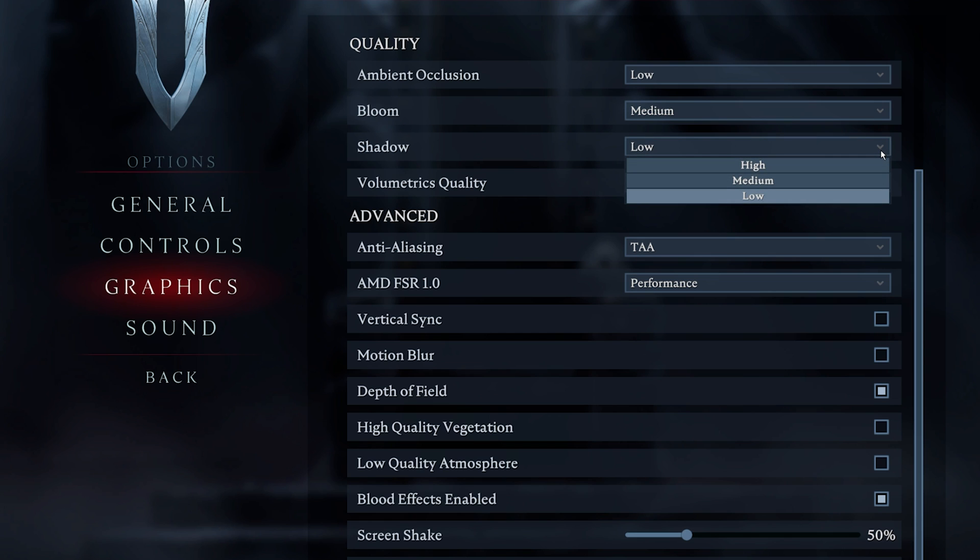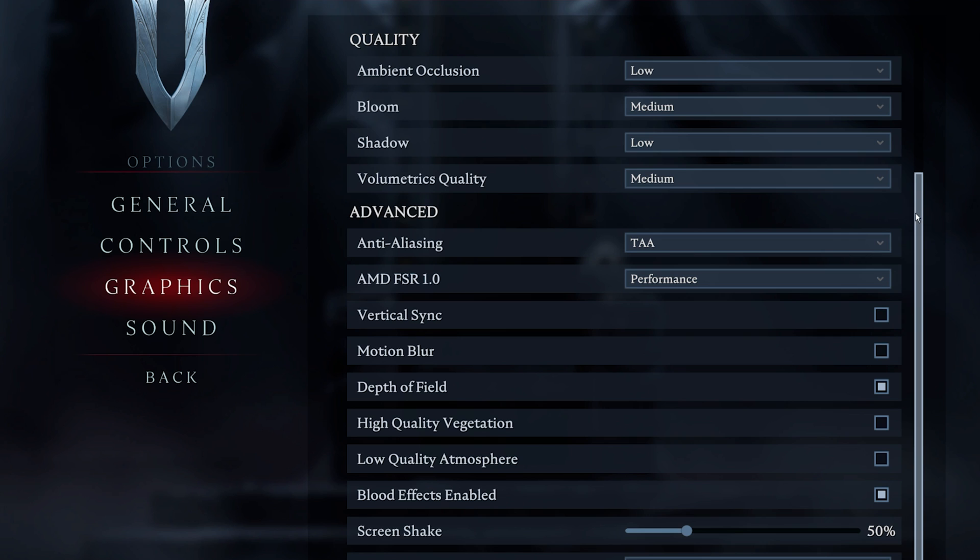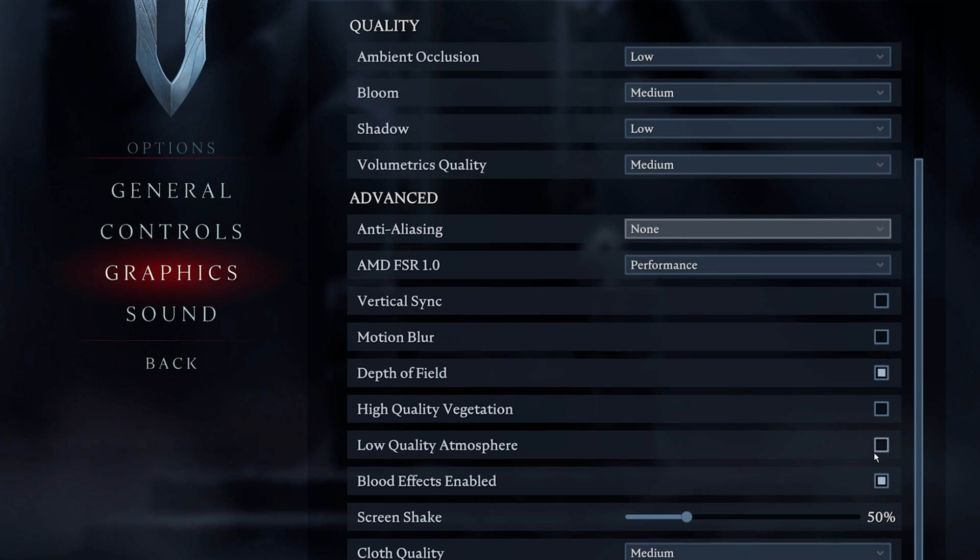I prefer to set the shadows to a minimum, but you might want to increase the setting to medium. In your advanced graphics settings, make sure to completely disable anti-aliasing — this can make your game look a bit more jagged when playing VRising on a lower screen refresh rate. I prefer to disable motion blur, but this will come down to personal preference. Leave Depth of Field enabled, disable High Quality Atmosphere, and enable or disable Blood Effects based on your preference.